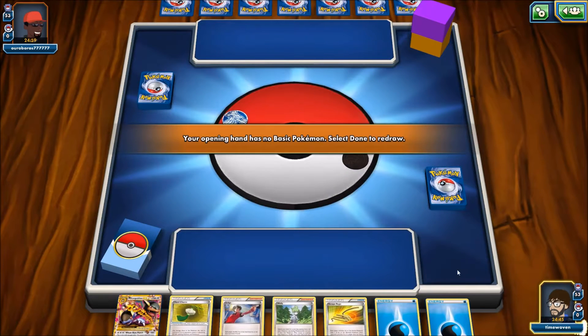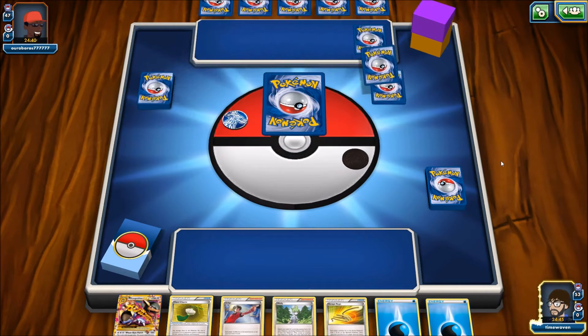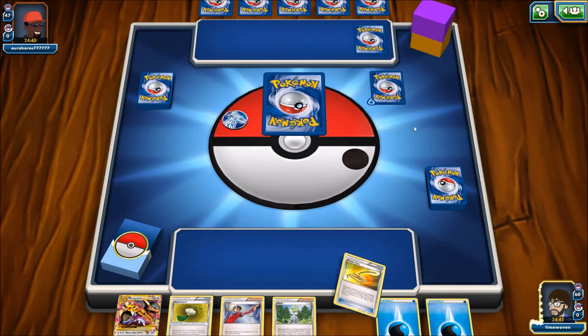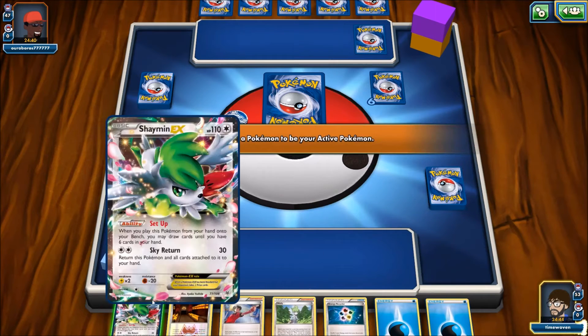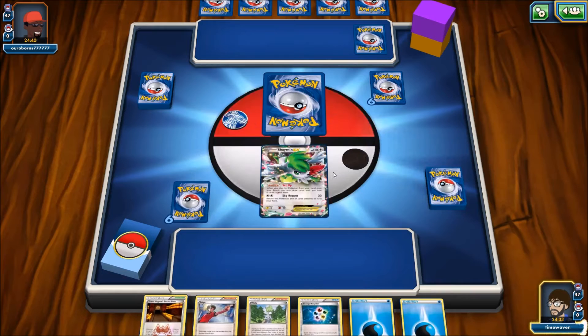We have no basics in our hand, so we pass the turn over and wait for our opponent to set up. He has a basic Pokemon, a benched Pokemon, and prizes — we don't have prizes yet. So we are going to redraw this hand; he gets an additional card. I get Shaman — that's all I got. I want to start just Shaman. There are so many Water Pokemon in this deck, why Shaman?